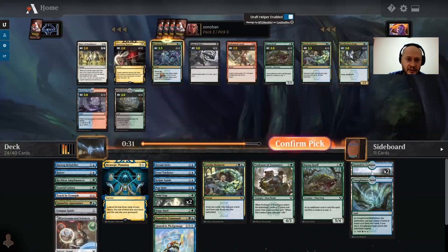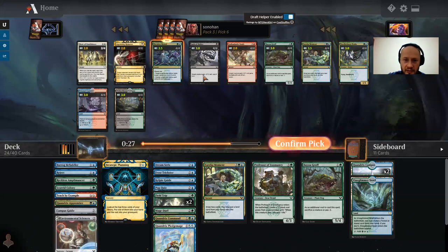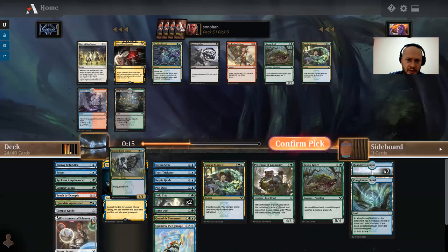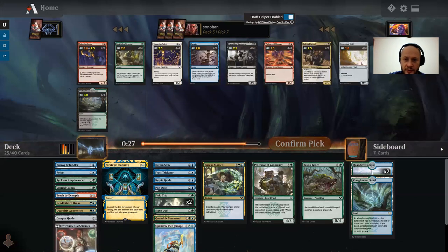Now there's a Decisive Denial along with the Eureka Moment. I think I want Decisive Denial a little more here. There's also a Needlethorn Drake. I think I'm just going to take the Needlethorn Drake because I need creatures, and that's a great component.